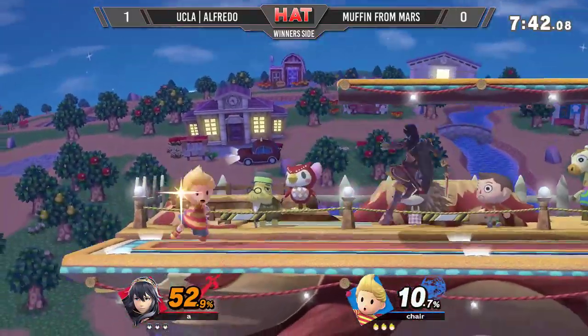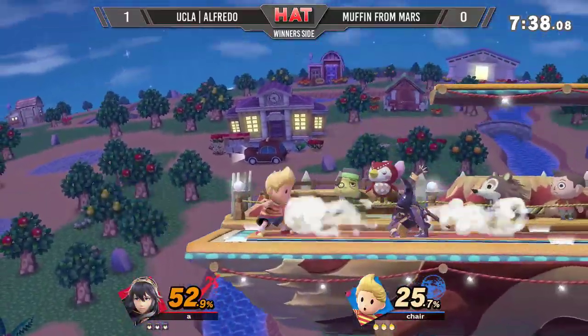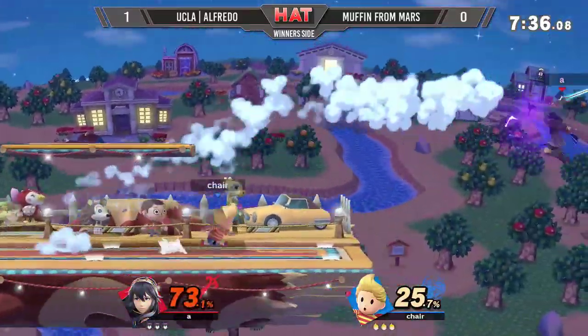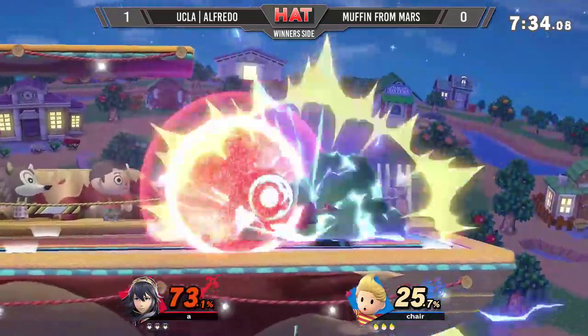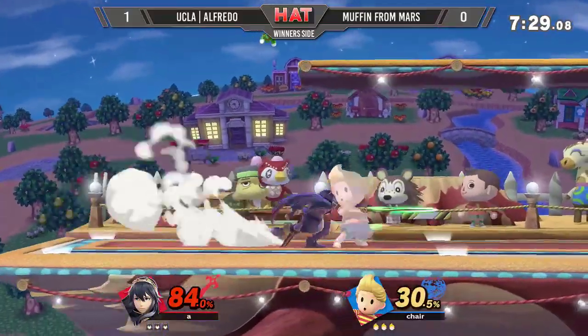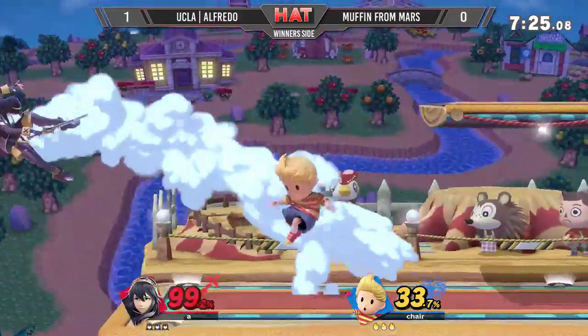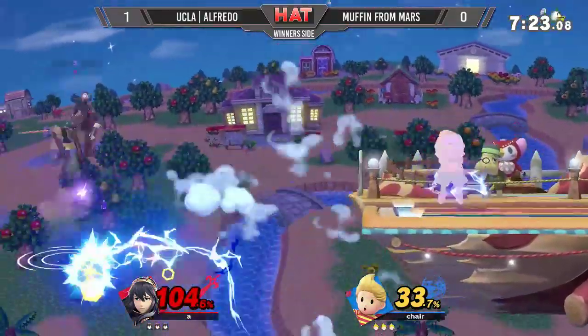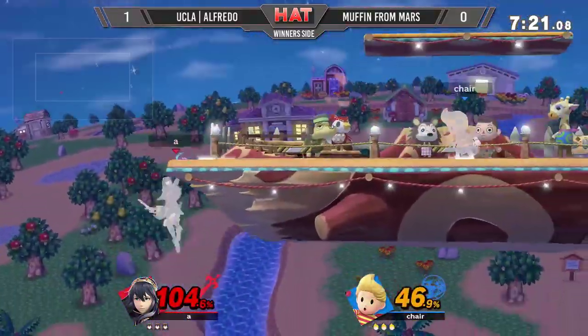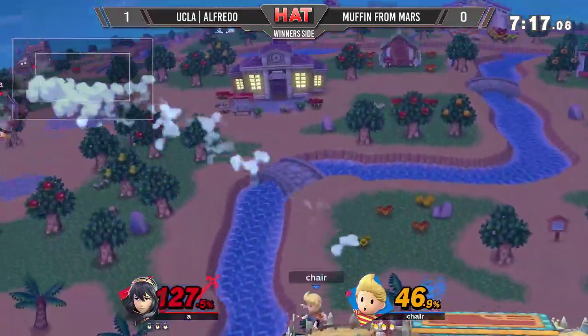Very nice — Nair into Dancing Blade 1 and 2, but not going to connect. These aerials — I love it. He's going to punish it. Actually unable to get it. If he had gone for a forward tilt or down tilt he would have been able to get it, but he went for the hilt down tilt. Great use of those aerials. Lucina has a harder time rushing in because she isn't Roy — she needs to keep the distance.